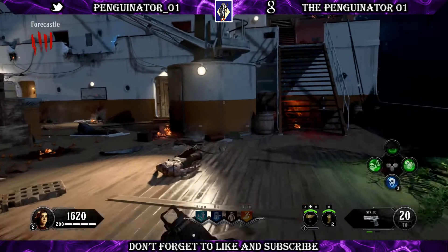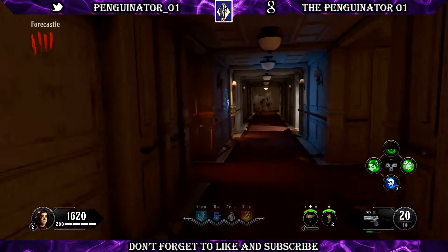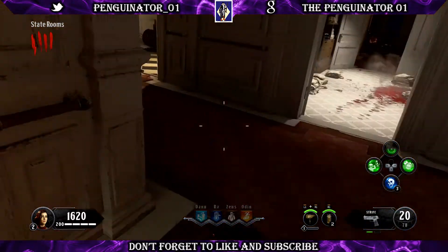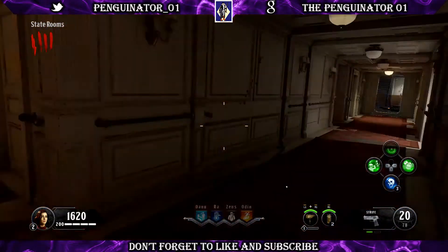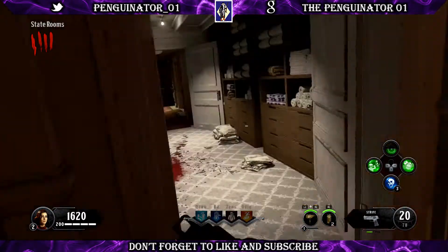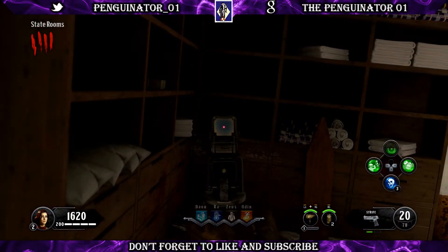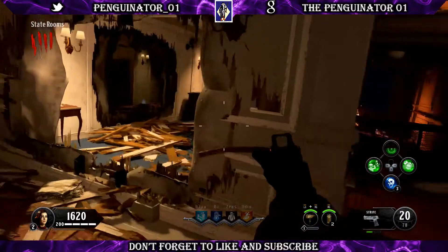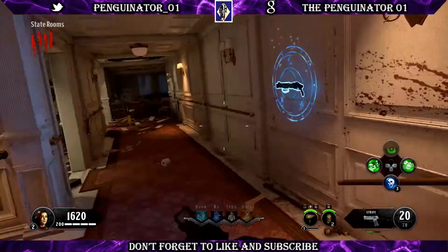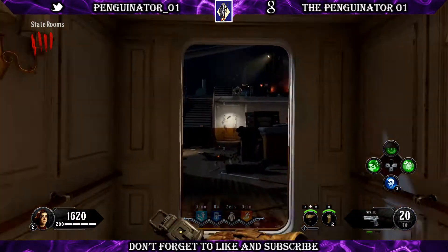First, from spawn you're going to head through this door right here, and one shield part location is going to be right there. The other location is going to be through these doors — you're going to go back through the laundry room and it'll be sitting right there. When you go back through those doors, go through this broken-up area and it'll be sitting right here on this chair. That's shield part number one.